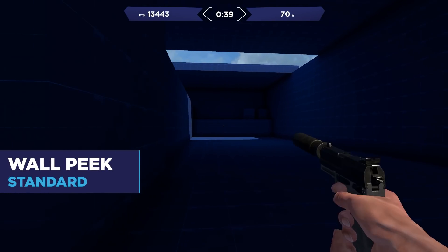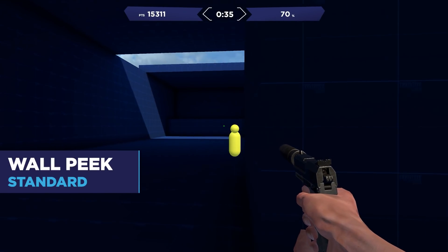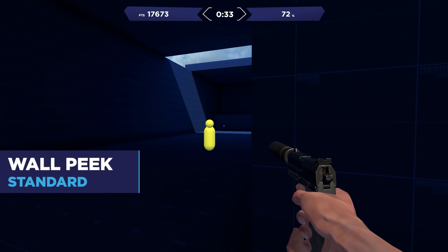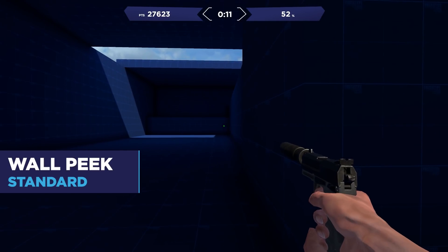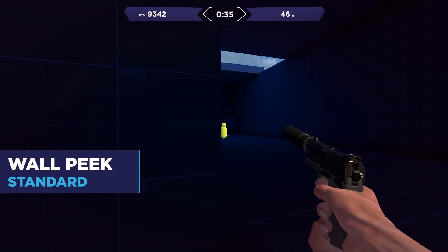Since you're not only holding angles in Valorant but also pushing, the task Wall Peak is great for being able to react to targets after pushing. There are three different modes: Basic, which has static targets on each side; Intermediate, which has two moving targets on either side; and Expert, which has two moving targets that can jump and also fight back.